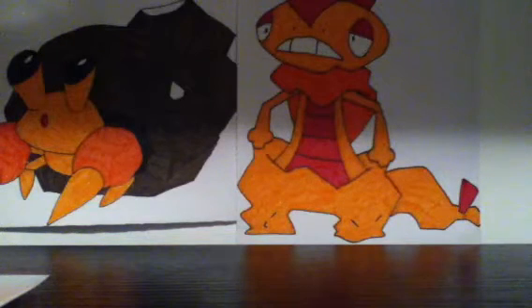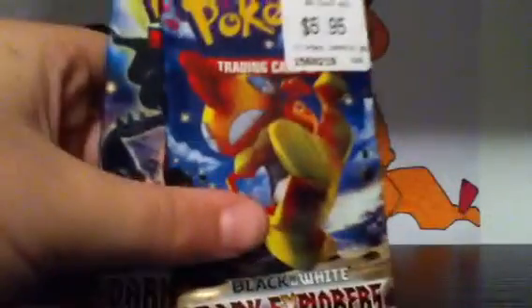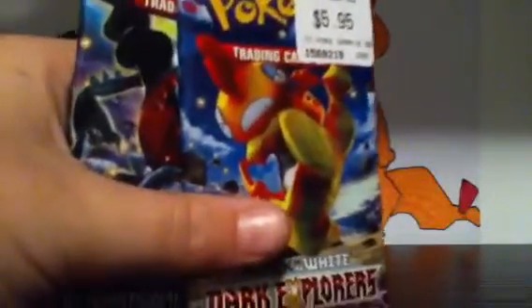Hello guys, it's Avaya1999 here, and today I was just on the computer watching some Pokemon, and my mum got me some Dark Explorers Packs — two Dark Explorers Packs. I don't know how she got them, because they were sold out at EB Games, where I go to get my cards. So they must have got them in stock, and luckily she was there. So we've got a Dark Rye Pack and a Scrafty Pack.